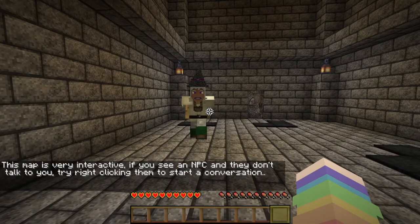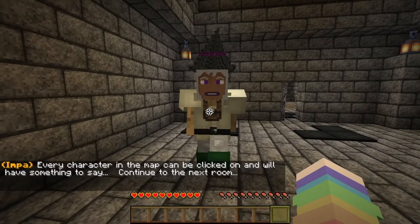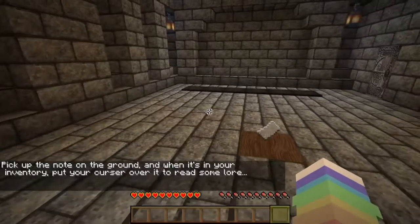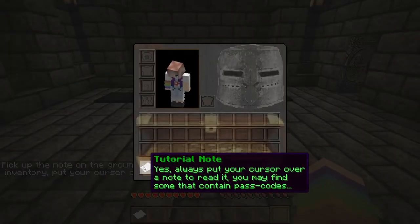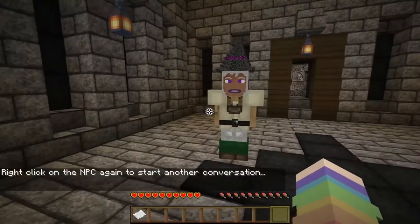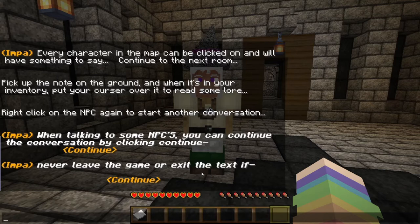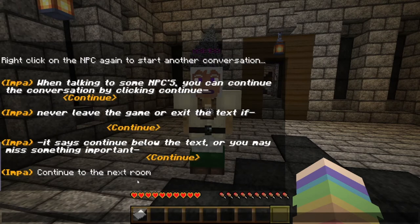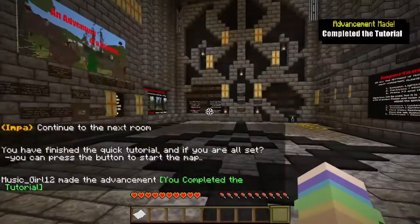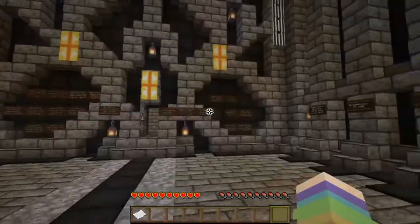You will see an NPC and they don't talk to you — try right-clicking them to start a conversation. Every character in this map can be clicked on and will have something to say. Pick up the note on the ground and when it's in your inventory, put your cursor over it to read some lore — always put your cursor over a note to read it. Some notes contain passcodes, so I always have to look at my inventory. When talking to NPCs, you can continue the conversation by clicking continue. Never leave the game or exit the text if it says continue, or you may miss something important. I completed the tutorial!